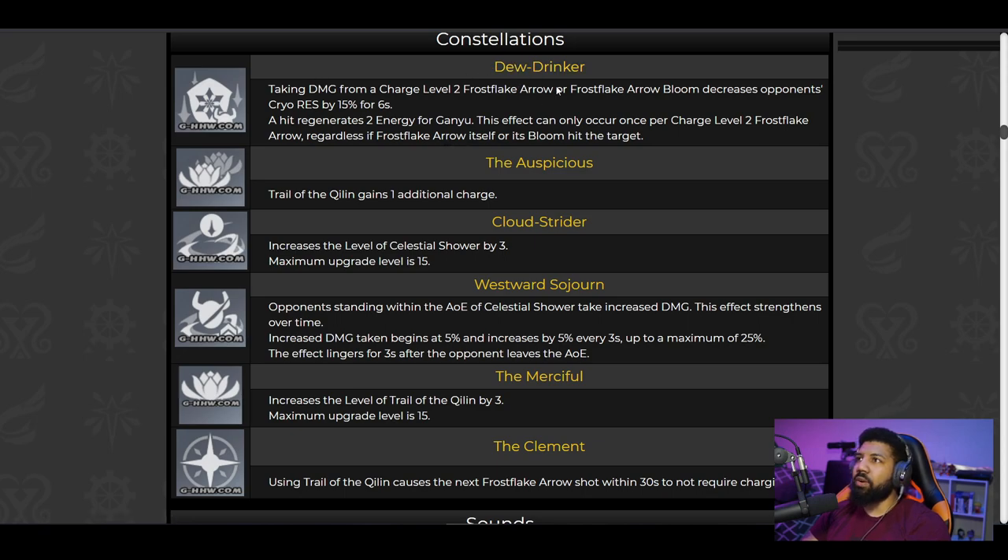Constellation one: taking damage from a Charged Level 2 Frost Flake Arrow or its Bloom decreases the opponent's Cryo resistance by 15% and regenerates 2 energy for Ganyu. This effect can only occur once per Charged Level 2 Frost Flake Arrow, regardless of whether the arrow itself or its Bloom hits the target. That's actually not bad, but it's really not worth it as a first constellation — that first one ain't it.